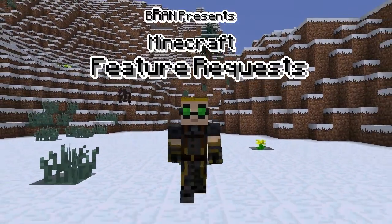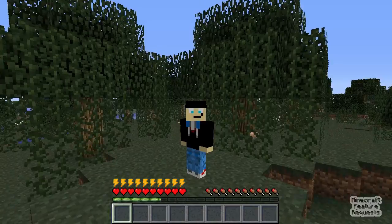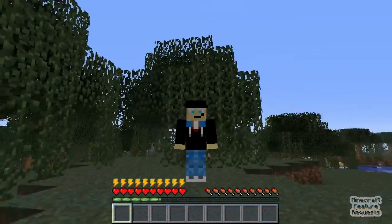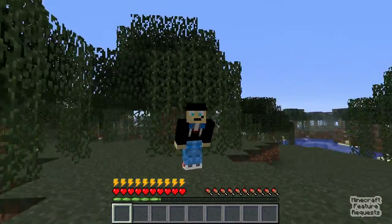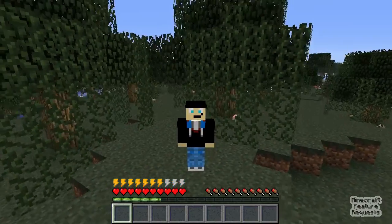What would you like to see in the next version of Minecraft? I would love an energy meter that measures how tired you are. If you let the bar get low, you'd work slower, walk slower, deal less damage. If you let the bar get too low, you'll collapse from exhaustion. This would totally change how players behave in survival mode.